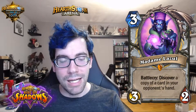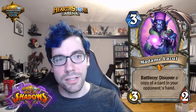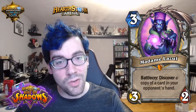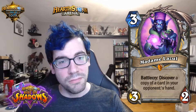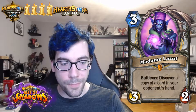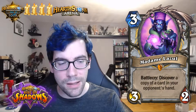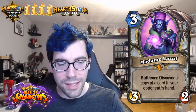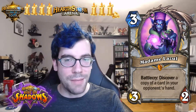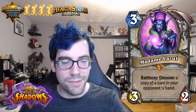Madame Lazul — three-mana 3/2, battlecry: discover a copy of a card in your opponent's hand. In constructed, that's pretty damn good — you get to see what they have and you get a copy of it. I think it's a four in constructed. In arena, the 3/2 body isn't great for three mana but you still get value by seeing and copying a card from their hand. I'll give it three and a half in arena.